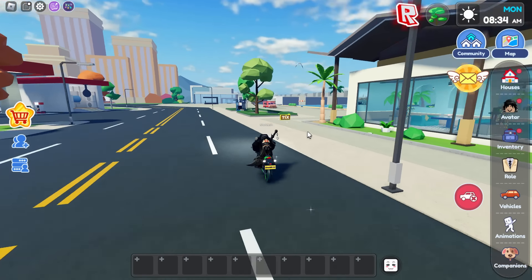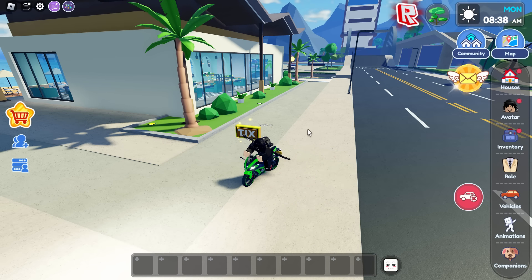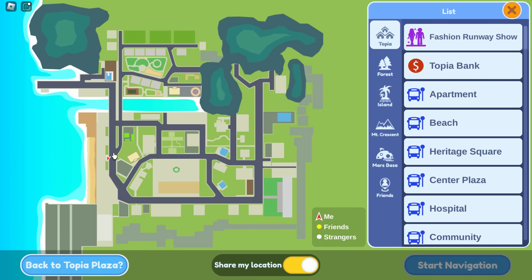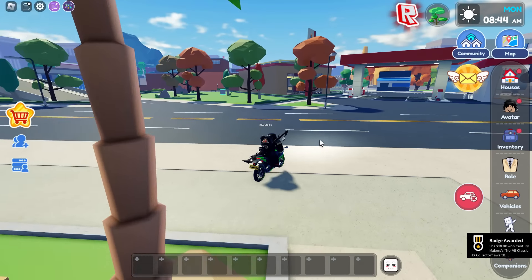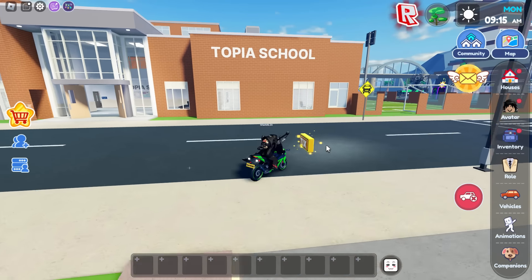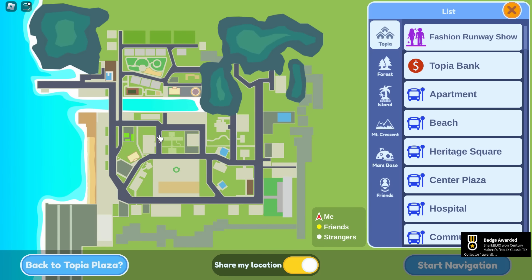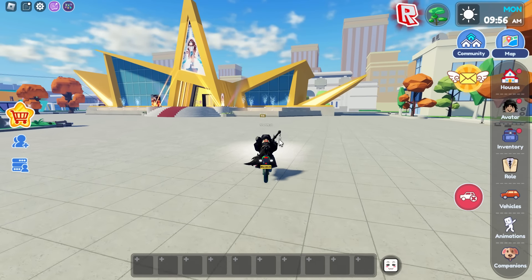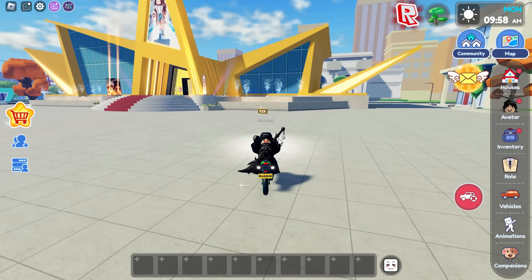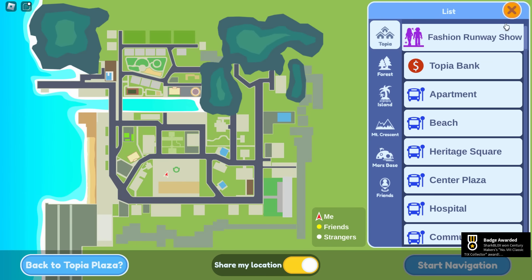Now for the remaining four tickets: one is by the Topia Restaurant. I'll open the map to show you — my red arrow shows where I'm standing. I collected that one, then found another by the school which I hadn't grabbed during deliveries. If you go back to the square, you can find another ticket by a giant opera house-looking building.